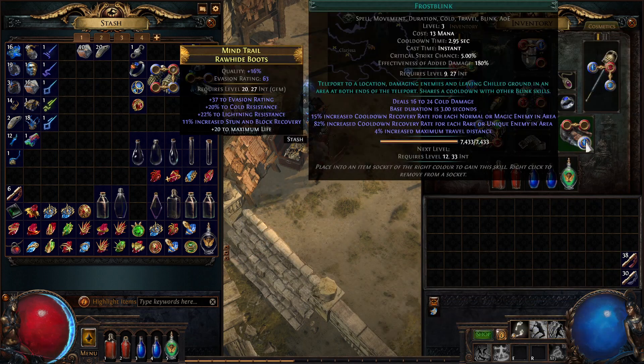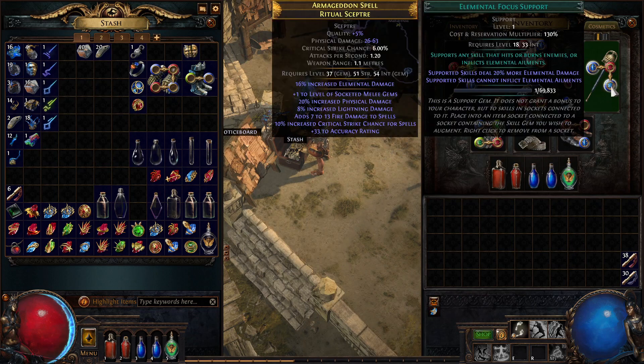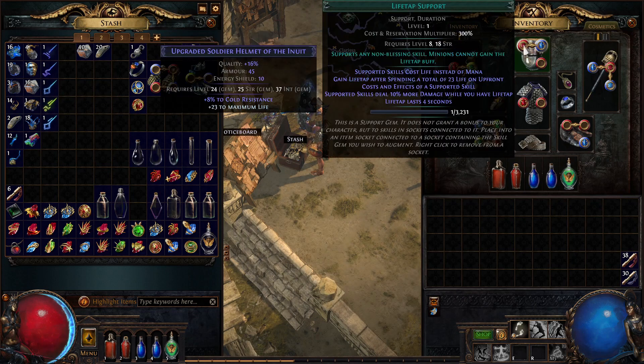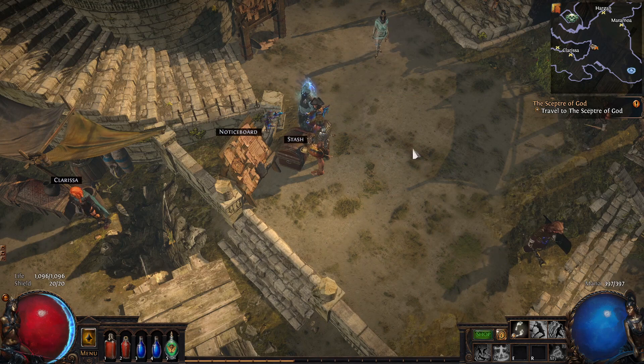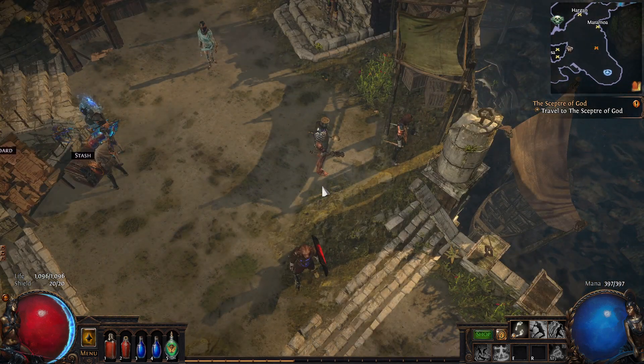In our boots we have Frost Blink with nothing added to it, which is totally fine by me. And here we've got Righteous Fire with Burning Damage Support and Elemental Focus. We're dealing more elemental damage there, and we've got Flammability with Life Tap. Now I just need to remember my keybinds — this always happens if it's been a few days since I've played. But we're a Juggernaut now, so we can just go and wreck everything, right?